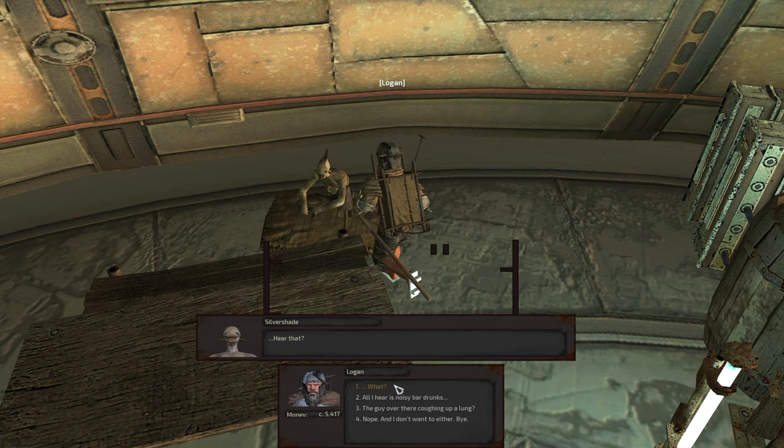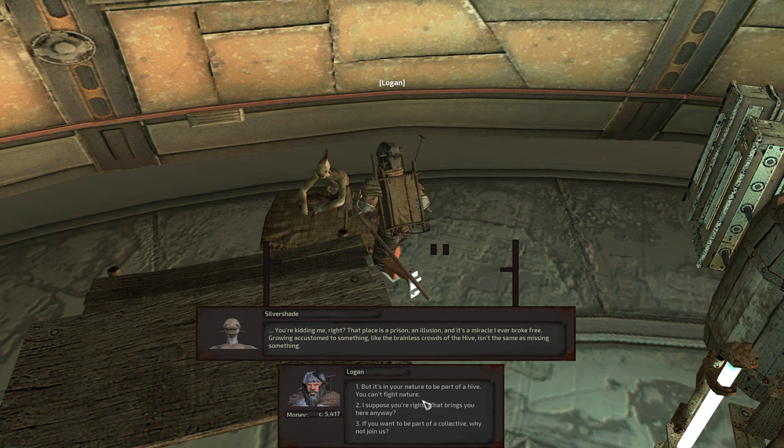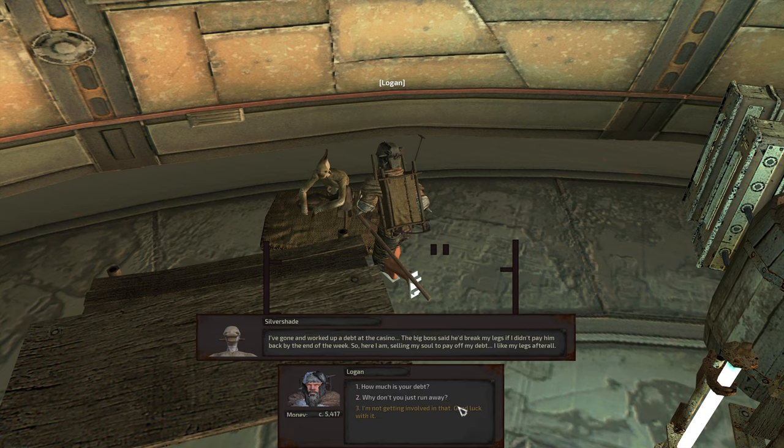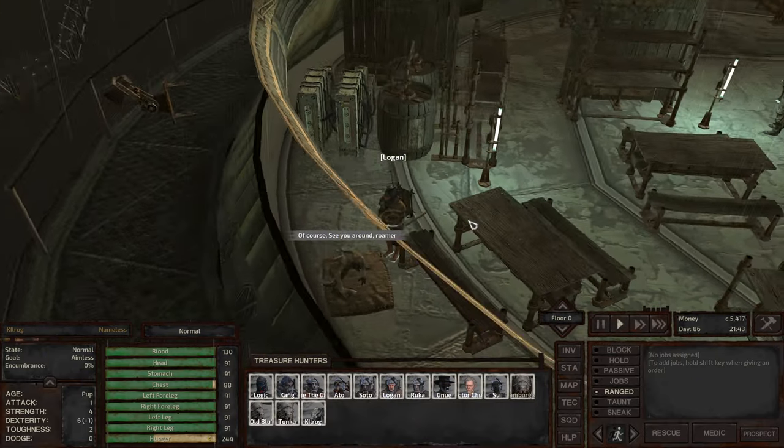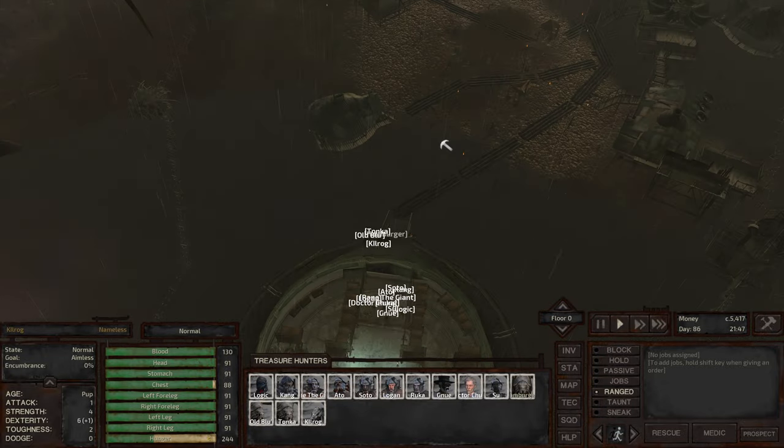Let's talk to Silver Shade. 'All I hear is noisy bar drunks — I can barely hear myself think. A lot of people hate crowds, but me I love them — I can't seem to shake the feeling of loneliness ever since I left the Hive. It still comforts me.' 'So why don't you go back?' 'That place is a prison.' 'I've gone and worked up a debt at the casino.' We're not getting involved in that — you gotta be responsible.